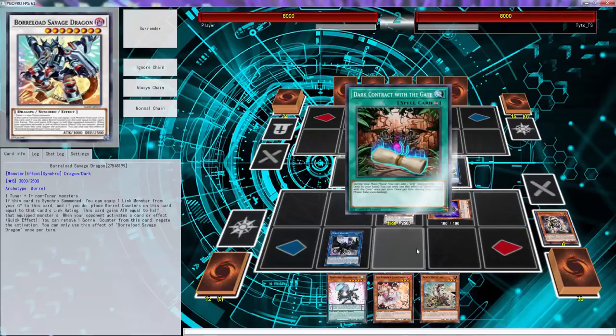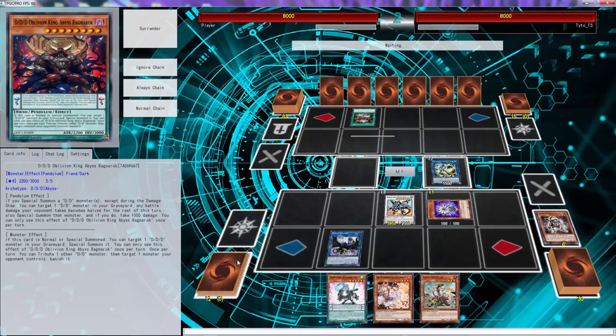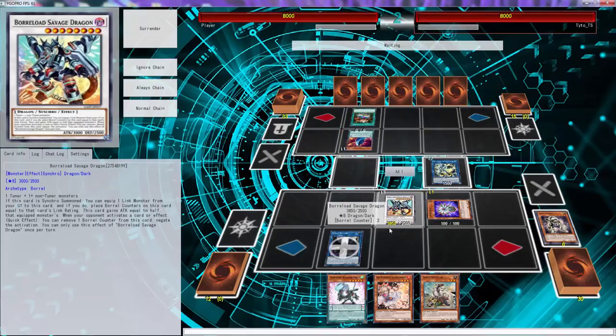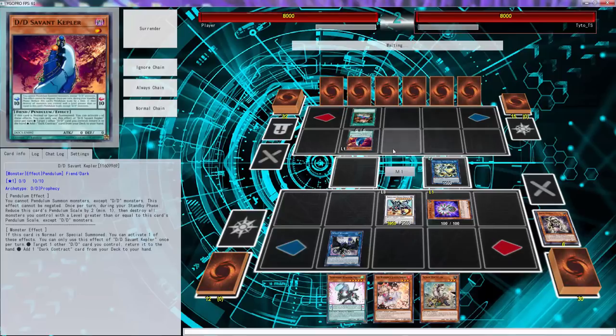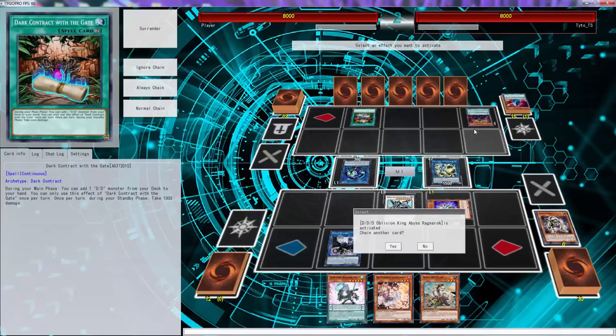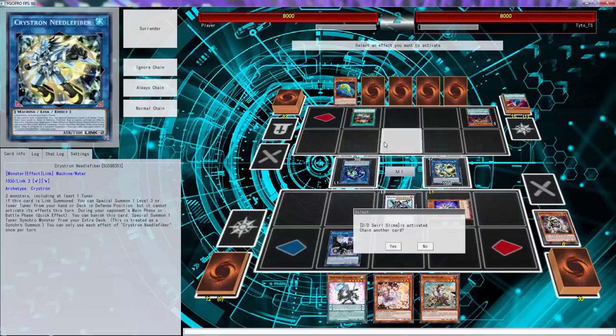We don't care about that target. Go ahead, sir. We have one to two negations right now. He's grabbing that, so his hand must be a little decent. Sure, we don't care about that. I don't think we care about that because the best thing this concerns is this. This might not even be a pure DD deck, because he's just searching another one of these, which is weird. Oh, his hand is terrible. Swirl Slime — that's pretty upsetting, but it's okay.